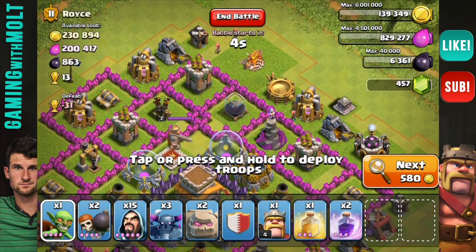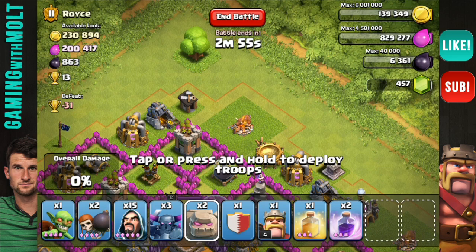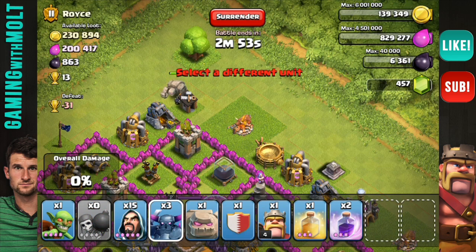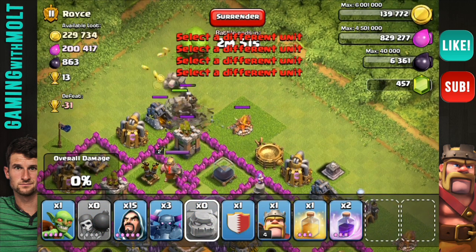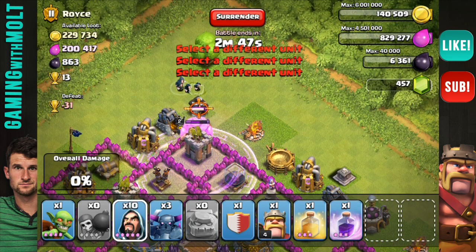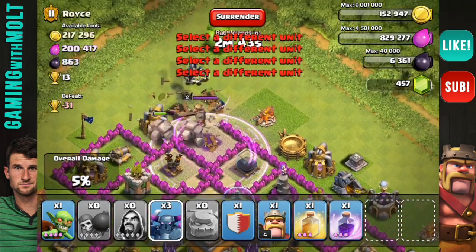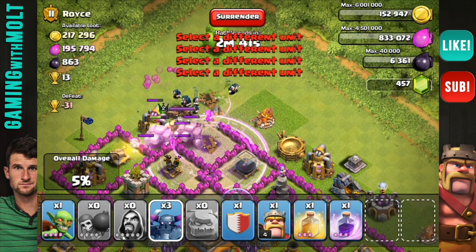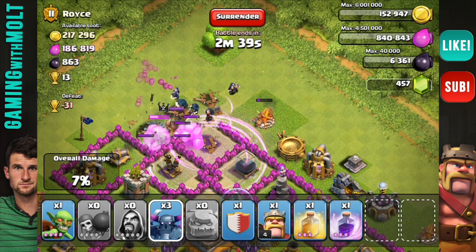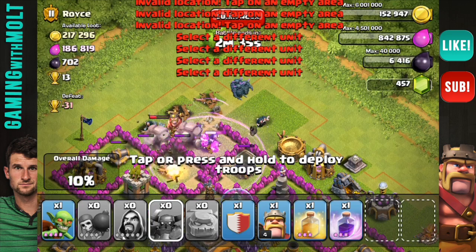We're going to go ahead and take out the barbarian king. I'm gonna drop a golem and then drop my two wall breakers right there, drop the other golem, then drop a rage spell and get our wizards in here so they can do some serious work once we clear out a couple of these buildings around the edges. Now we're dropping our PEKKAs in right here and they are working their way around.